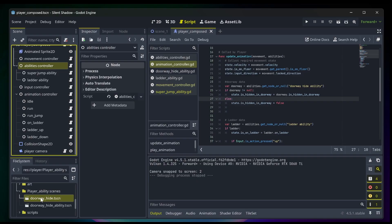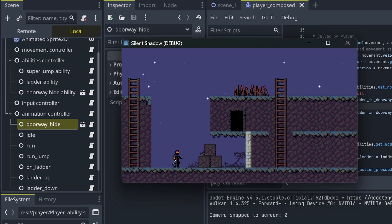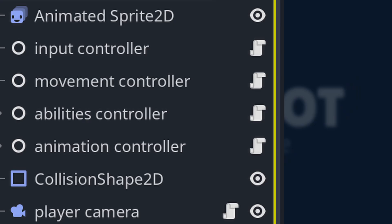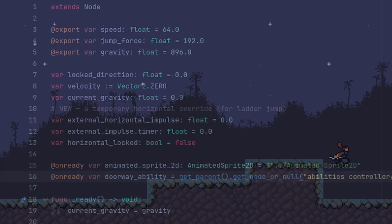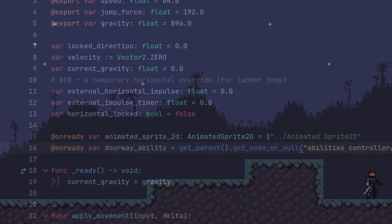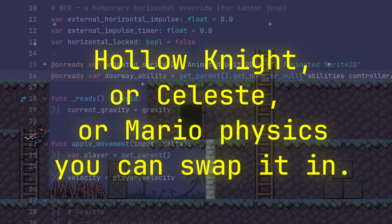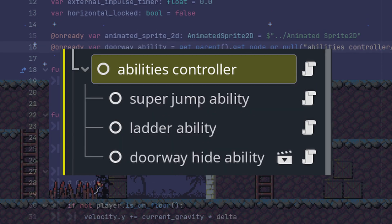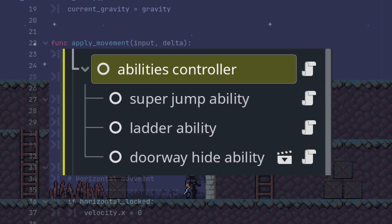Kind of like Lego. Want to add a hide ability? Great — add a hide script. No need to rewrite your movement logic, no need to add six transitions in your state machine, no need to rewrite your animation tree. And because each job is separate, you can completely replace one layer without touching the others. If you want a different movement system — like Hollow Knight, Celeste, or Mario physics — you can just swap it in. If you add a new ability later, like double jump, ground pound, or grapple, it just plugs into the system without any chaos.